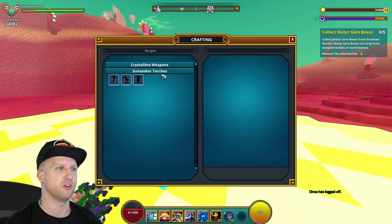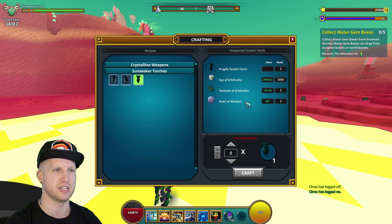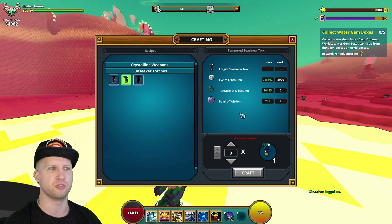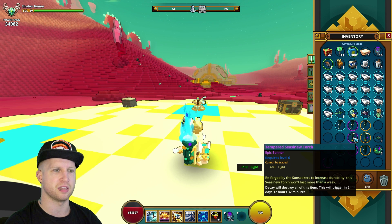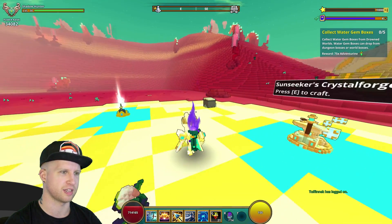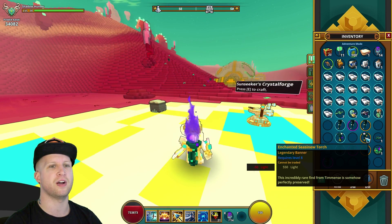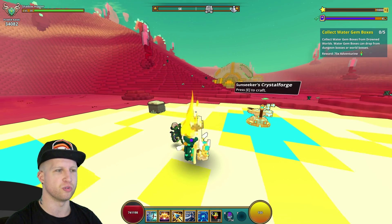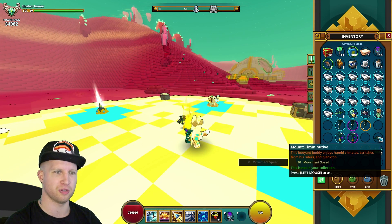If you get three of them, you can craft the tempered torch. The crafting components aren't really that expensive — they increase the amount of eyes, tentacles, and pearls of wisdom needed, but not by too much. The tempered one gives you an extra 100 light, which is pretty crazy, with the same purple light. The unlimited legendary one gives you 50 less light than the tempered, but it's still very cool that these are in the game.